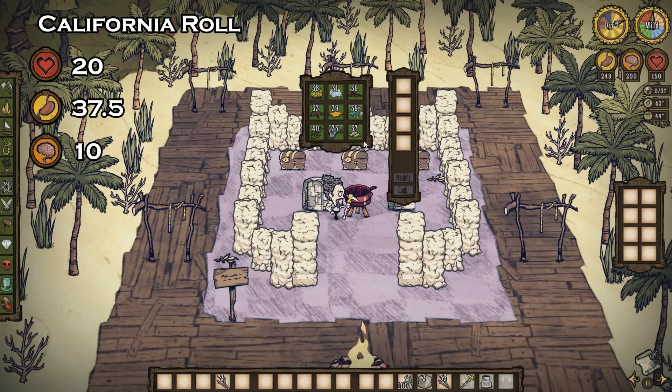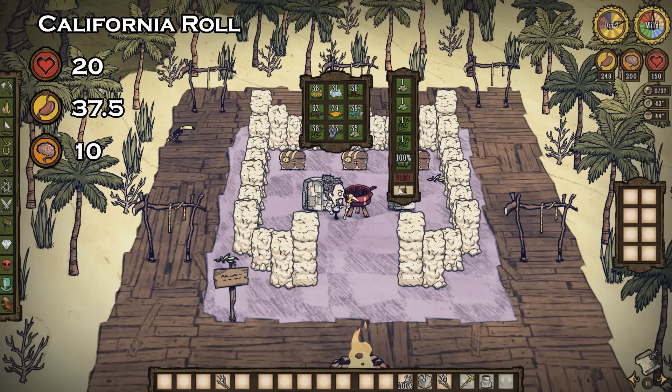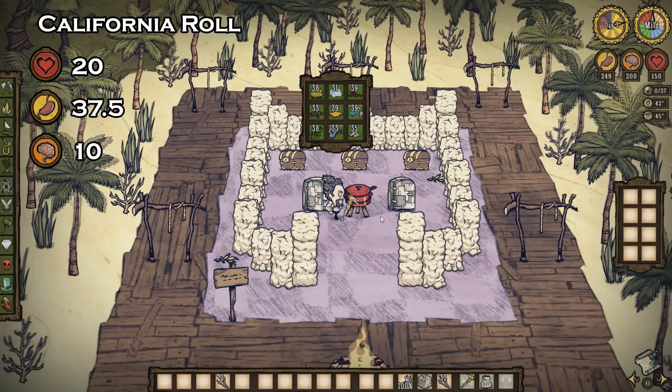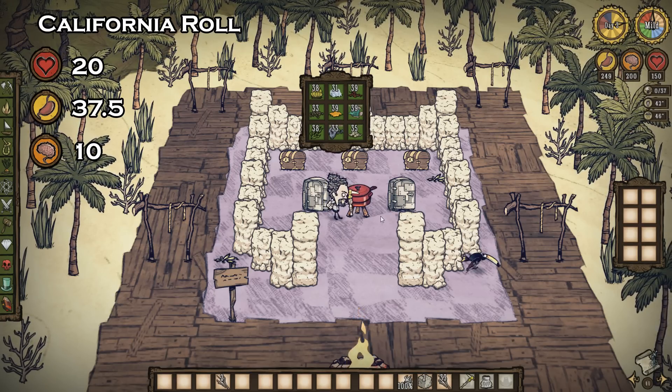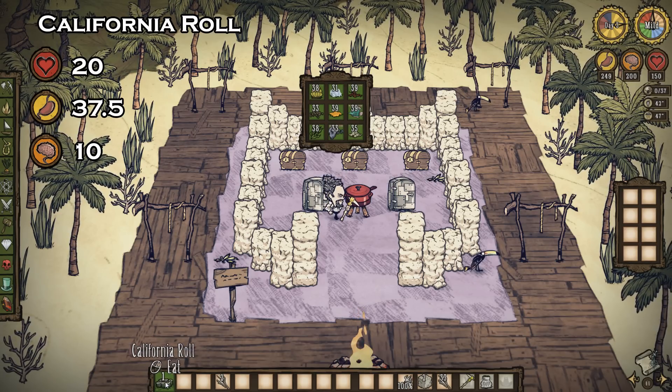California rolls are pretty darn tasty. Now you can treat your favorite character to some delicious sushi. This recipe will always need two seaweed and one fish value. Using two limpets and two seaweed, or one jellyfish, two seaweed, and a twig, will provide you with plenty of health, 37.5 hunger, and 10 sanity. Mmm, sushi.